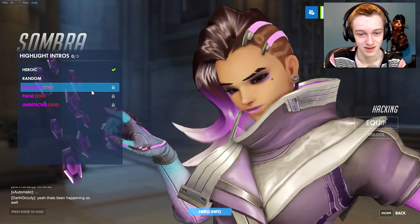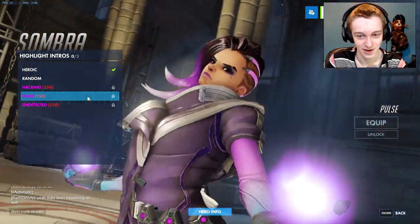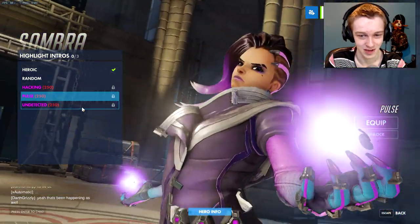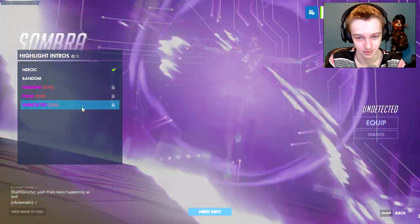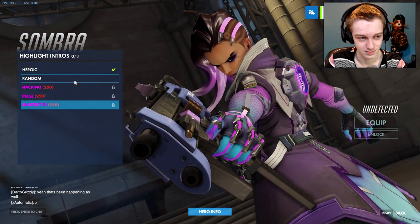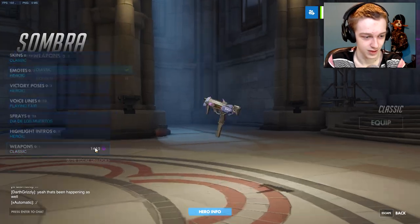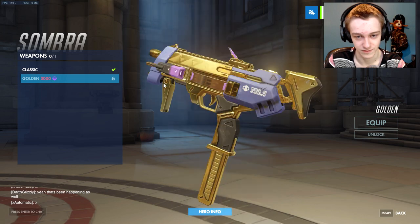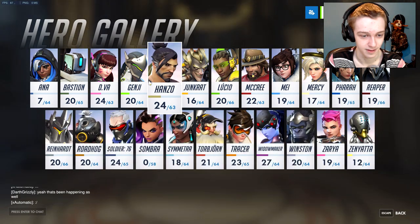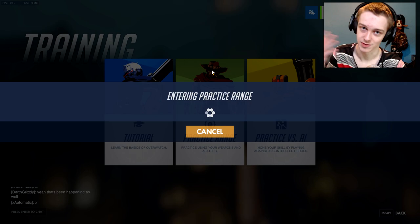What I was really disappointed about is there's no boop highlight intro — they'll probably add one in the future though. There are all the highlight intros, and this is what your gun looks like in gold. Of course if you have a different weapon skin, that would also change how the gold looks. Let's go into a match — I'd rather go into training mode to show it off rather than quick play, since it'll just be all Sombras.